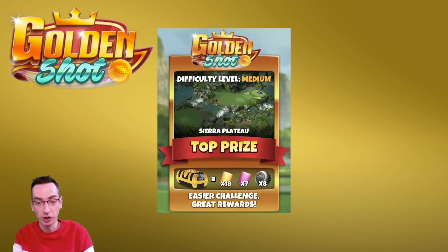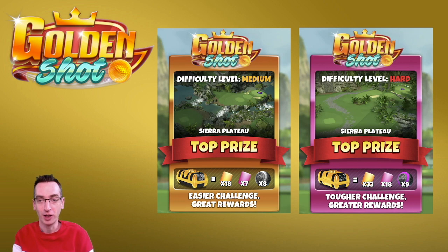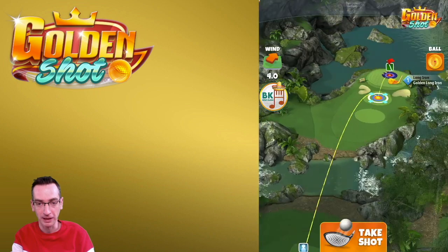Let's have a look at these golden shots. The medium is going to be on hole number seven and the hard is going to be on that fiendishly difficult one from the tournament, hole number four. Usual prizes: Kingmakers for the medium, Berserkers for the hard. Let's take a look at some examples now.